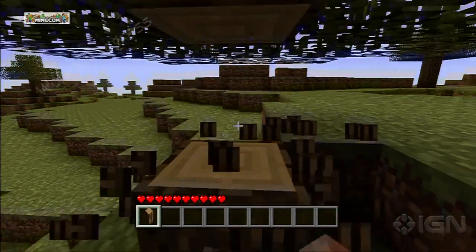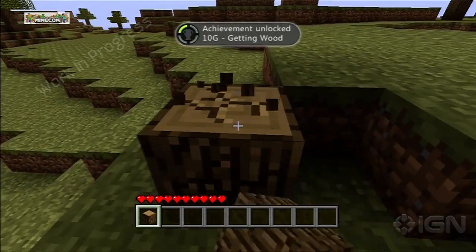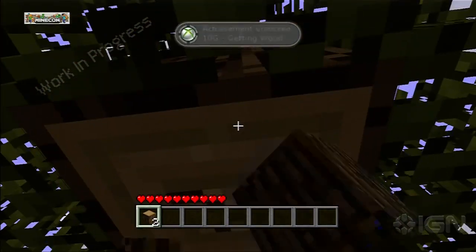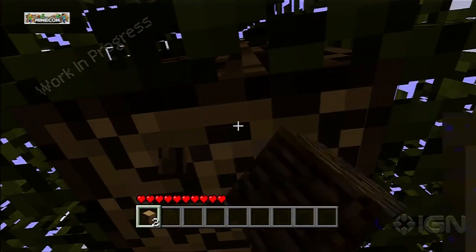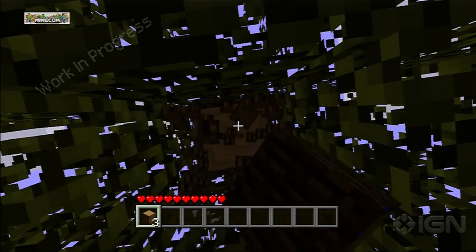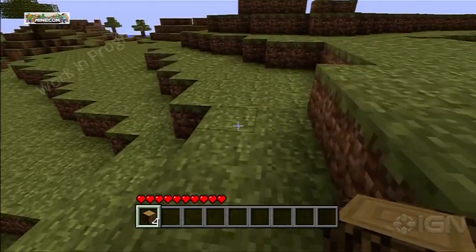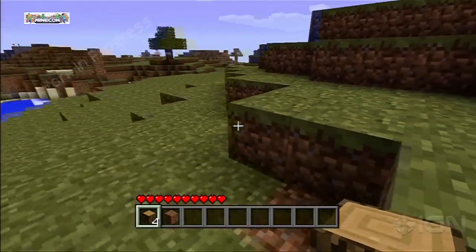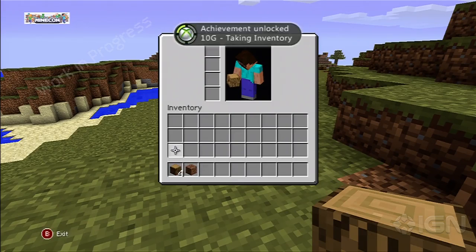What we're primarily focusing on at this event is the crafting interface, and there's been a lot of questions surrounding how that will translate from the PC to a console. Obviously a mouse is very fast, and the control sticks present their own challenges. So how are you guys tackling bringing the PC controls over to a controller?